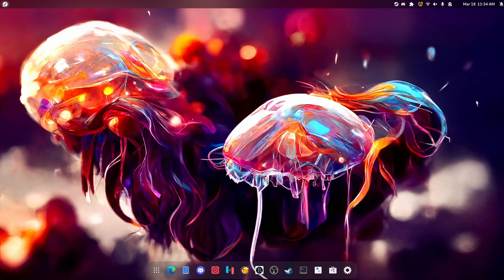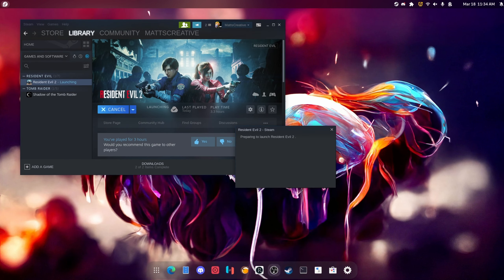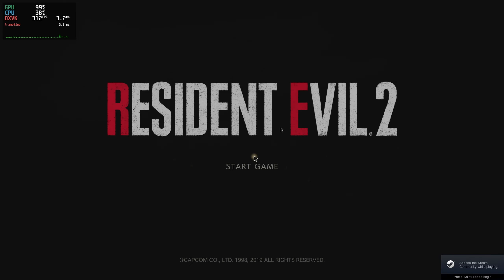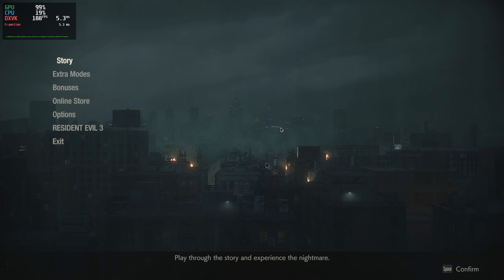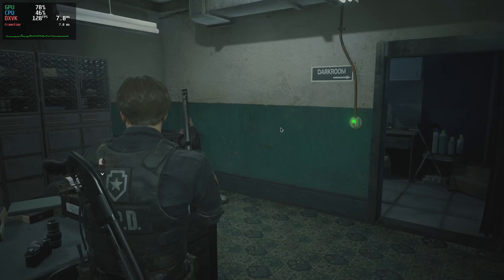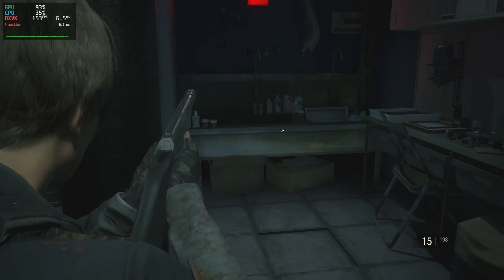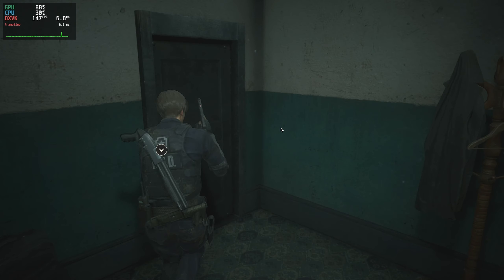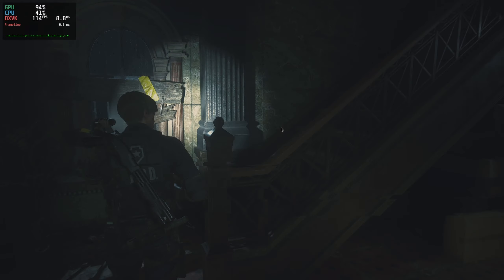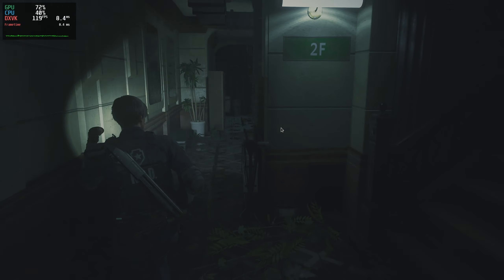Another game I can test without it stopping my recording is Resident Evil 2. I've got MangoHUD going so you can see the FPS in the top left. I haven't punched any sheep in this game yet, but I'm going in. As you can see, we have a very smooth experience — completely maxed out settings. The FPS does dip when heavy lighting hits.